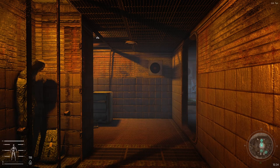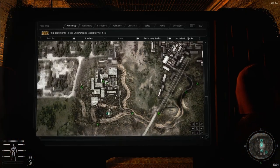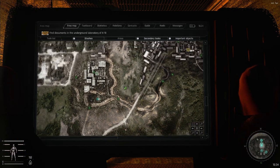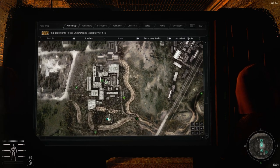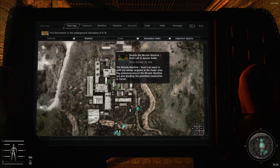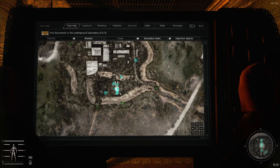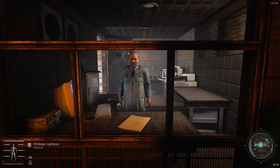Hello everyone and welcome back to beginner guides with Chrome. Last time we did AgroProm. The next lab you will probably encounter is Lab X16, also known as the Miracle Machine. You get the mission to clear this lab from Professor Sakharov.